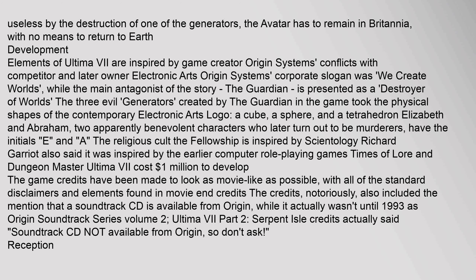Elements of Ultima 7 are inspired by game creator Origin Systems' conflicts with competitor and later owner Electronic Arts. Origin Systems' corporate slogan was 'We create worlds,' while the main antagonist of the story, the Guardian, is presented as a 'Destroyer of Worlds.' The three evil generators created by the Guardian in the game took the physical shapes of the contemporary Electronic Arts logo — a cube, a sphere, and a tetrahedron. Elizabeth and Abraham, two apparently benevolent characters who later turn out to be murderers, have the initials 'E' and 'A.' The religious cult The Fellowship is inspired by Scientology. Richard Garriott also said it was inspired by the earlier computer RPGs Times of Lore and Dungeon Master. Ultima 7 cost $1 million to develop. The game credits were made to look as movie-like as possible. Notoriously, the credits also included the mention that a soundtrack CD is available from Origin, while it actually wasn't until 1993.